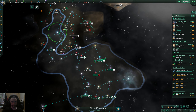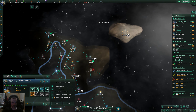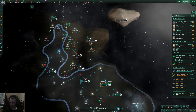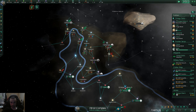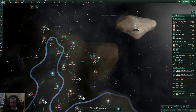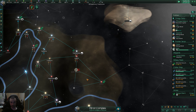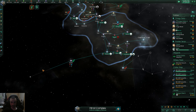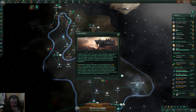Construction complete. Getting this guy set back up to automatic surveying. It looks like we might even be able to get this system here — it has a black hole which we don't have yet. I'm actually going to keep going so in the future I can do a matter decompressor towards end game if I survive that long.